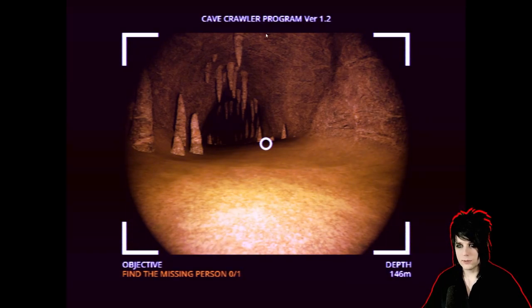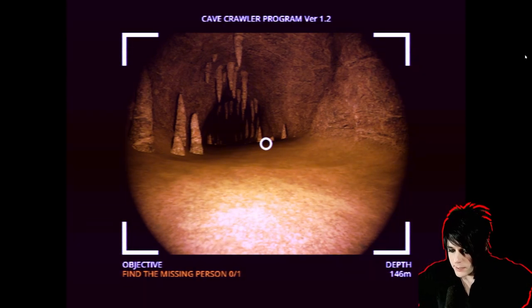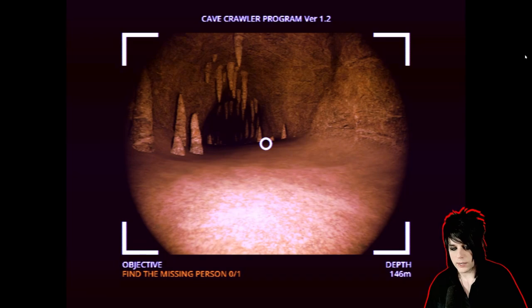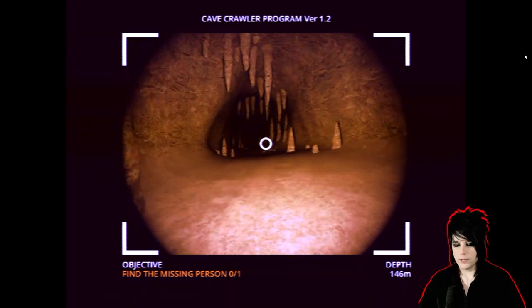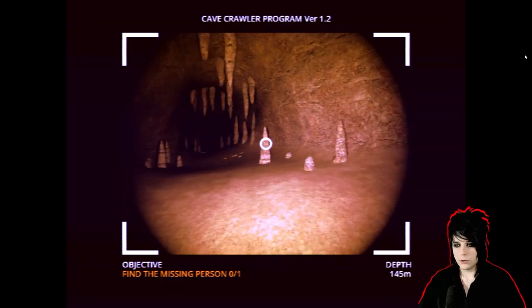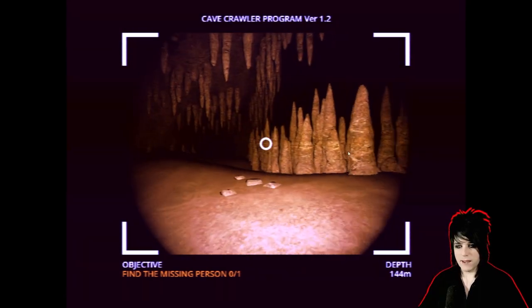Cave Crawler program 1.2. Objective: find the missing person. Okay, that's my first objective — find a missing person. There's only one missing person; I guess they're stuck in a cave. We're at a depth of 146 meters. So we are a little robot dude trying to locate a missing person. Let's go deep into the cave — the cave is opening up over here.